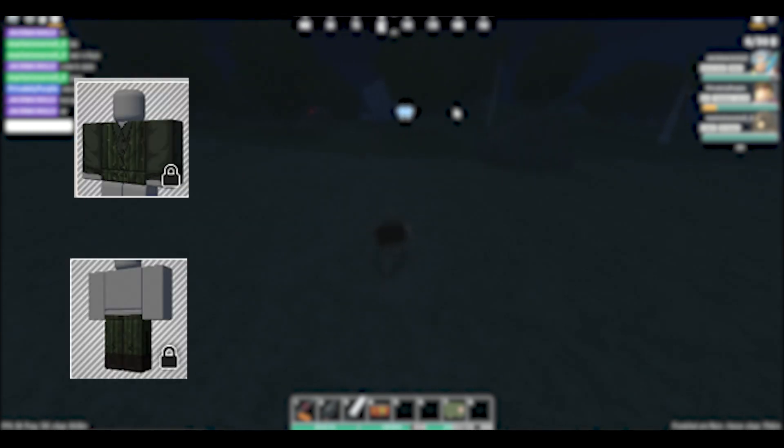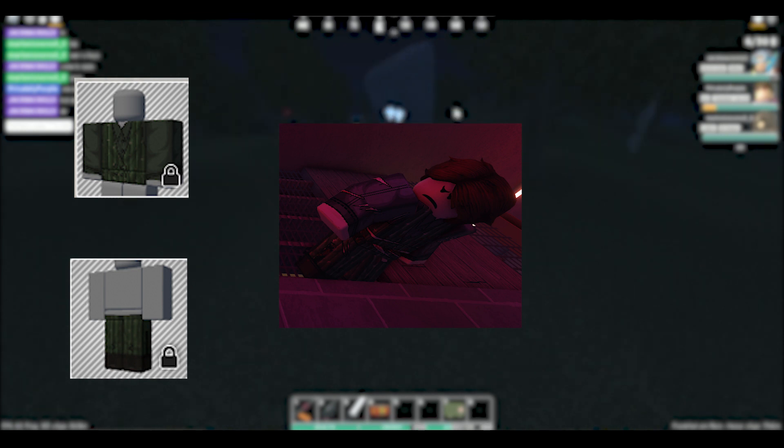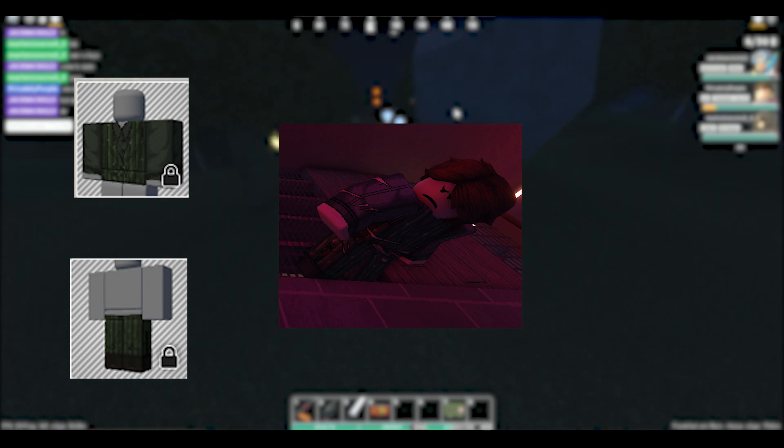Last but not least, we got the cactus uniform dropping from the cactus zombie located at the nightclub found underground the Oasis. And that pretty much sums up all the items.